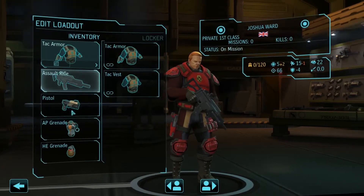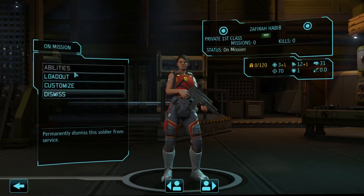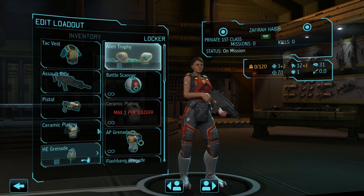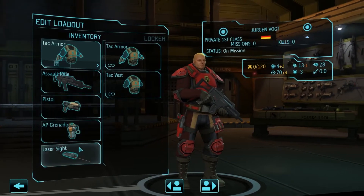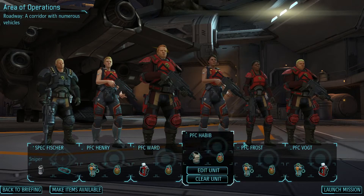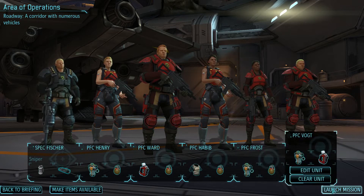Ward — I'll give him a medkit since I want to bring two. One of our sharpshooters will get some ceramic plating instead of the AP grenade, plus a grenade as well. I don't want her in the line of fire, but having medkits and utilities available is really useful as we saw last mission. Laser sight for the sniper and a smoke grenade — looks pretty good. We have our first sniper on a corridor mission with numerous vehicles, which is a great spot for squad sight. Let's launch the mission.